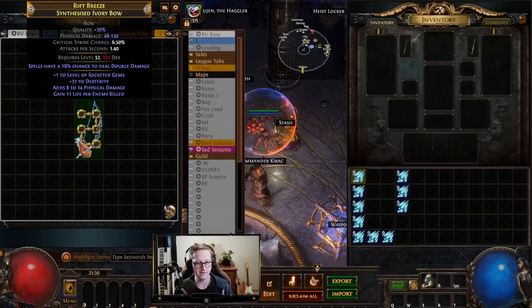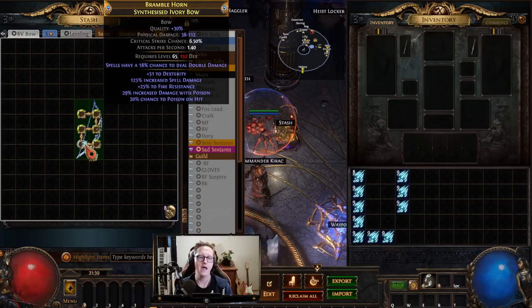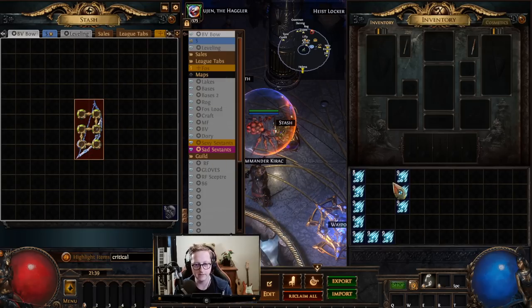So to start off, just want to hit it with an Essence of Woe. What I'm actually looking for is probably some kind of critical strike. Oh damn it, it's coming up. Never mind — multi.